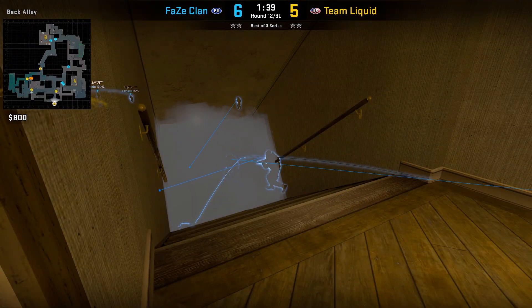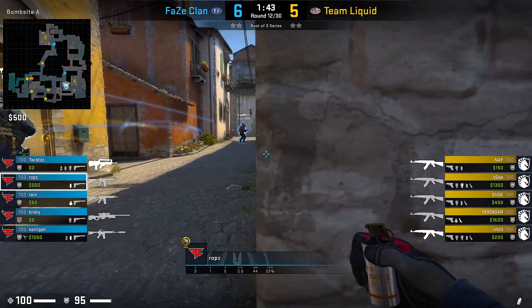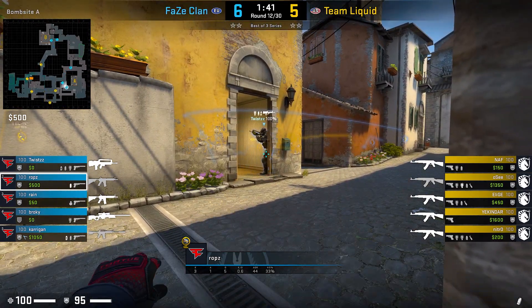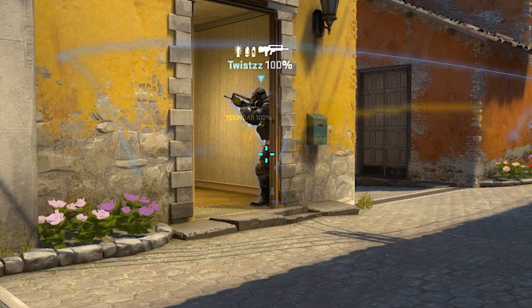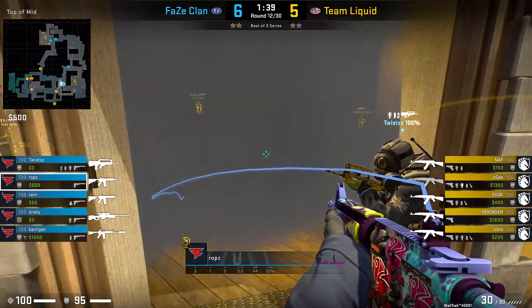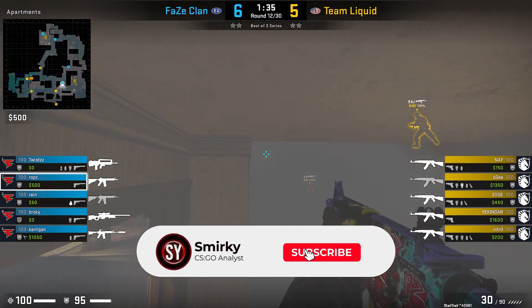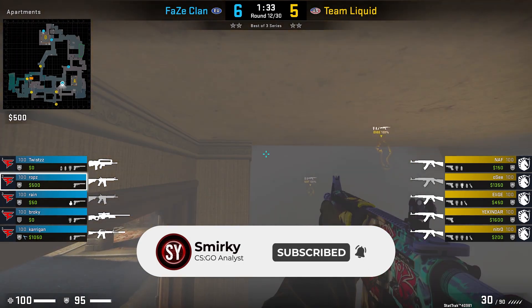Something cheeky you could do is this one-way smoke in boiler. Rops lines himself up with the corner of the wall, and Twist gets into the corner of boiler. Rops crouches, aims at Twist's thigh and left-click throws. Twist crouches, which allows Rops to get above him and see above the smoke into holes. Unfortunately in this round he doesn't get anything.